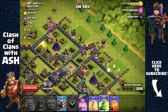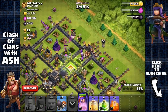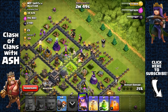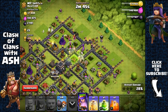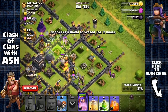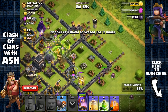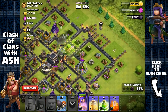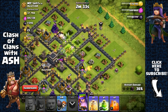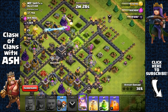Send out another wall breaker — there we go, made that entrance. Going to place a jump spell right there. We don't have any rage spells unfortunately. Looks like our Queen is going around but she'll hopefully make her way inside as the archers remove that structure. She's going around — that was unfortunate, didn't expect that to happen.